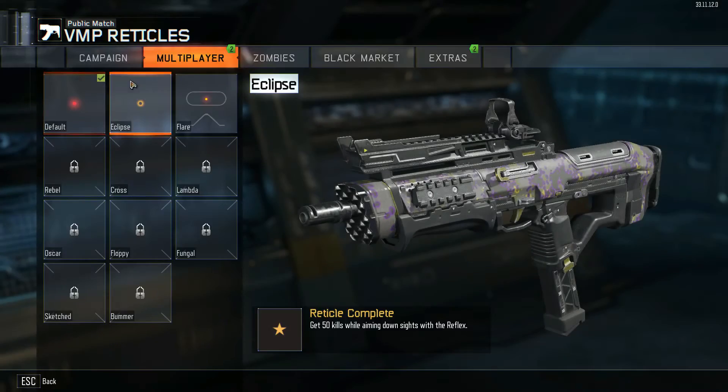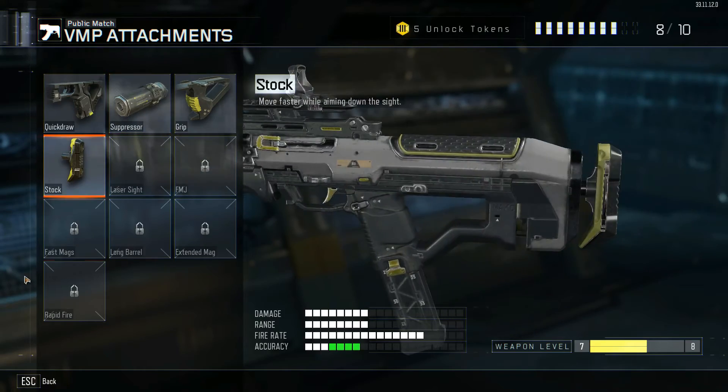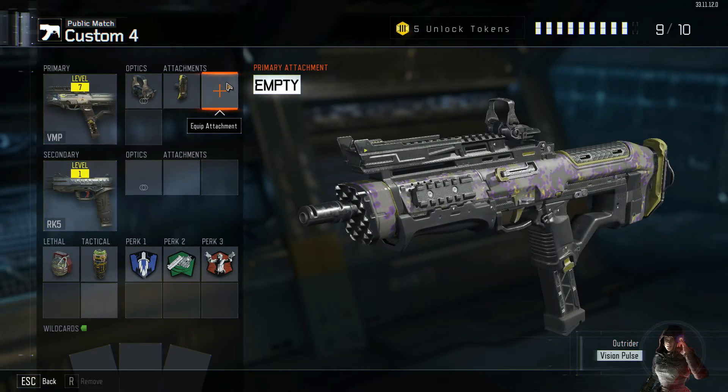For optics, I just use a Reflex — you can personally use any one you want. I use the Eclipse; it seems a lot easier for me. For attachments, I use the Stock because it improves accuracy a lot, which is very useful for this gun. Right when you first unlock it, it has a bit of a jerkier motion and is only good for close range, but once you unlock the Stock it is a very useful attachment and I would really recommend using it.